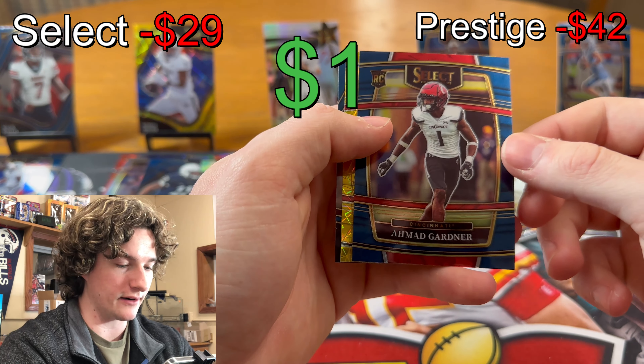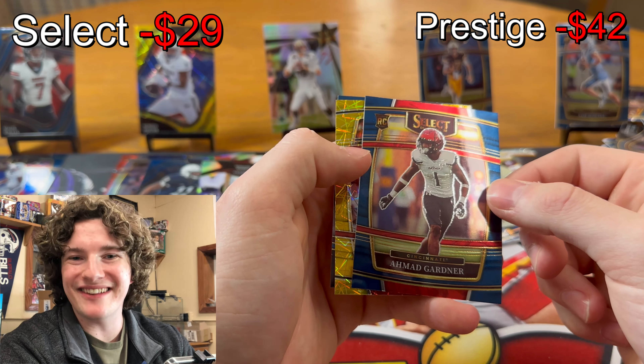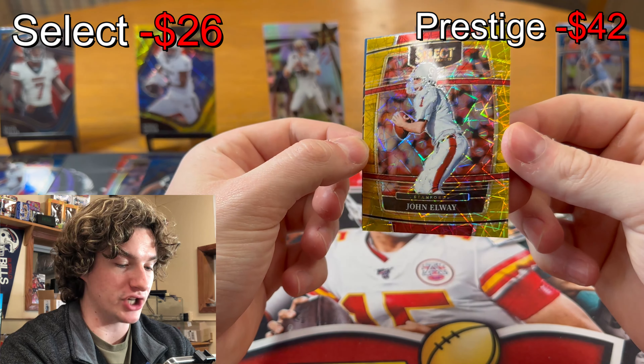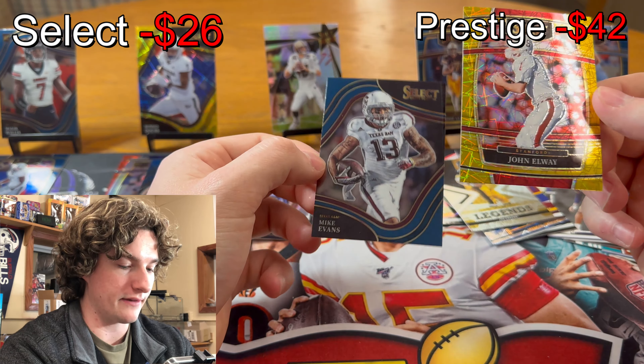Sauce Gardner — we got Sauce Gardner! And what do we get... I'm thinking red, I'm thinking Travis Kelsey. Close — John Elway! That's actually really clean. John Elway gold laser and a Mike Evans, nice little field level. That's really clean.